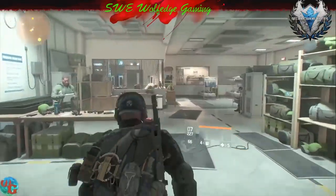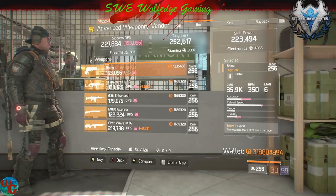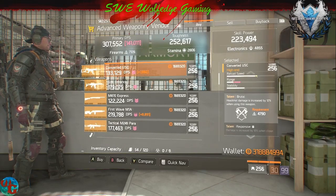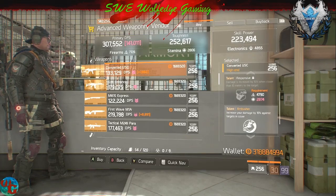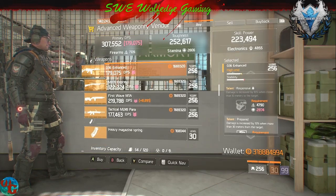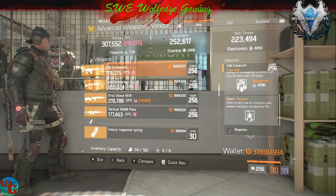I will be doing a build video on this build once it is finished after 1.7 — I'll start doing build videos again. This converted USC is really, really good, even enough to where you could roll Ambusher away for something else. 36 isn't that great; you can unlock Responsive, roll off Prepared.